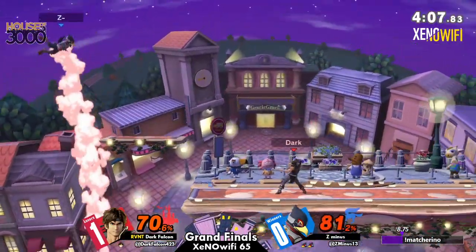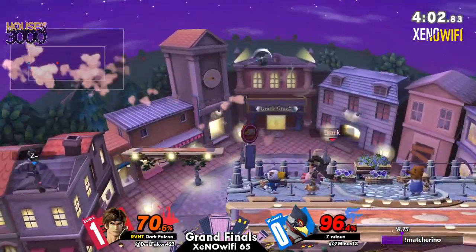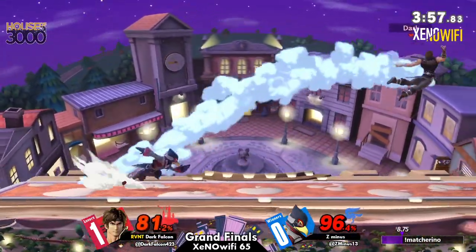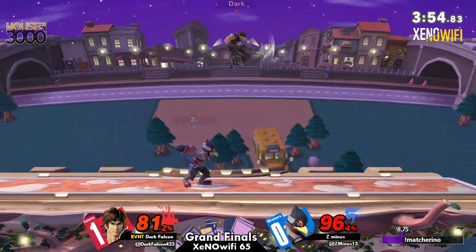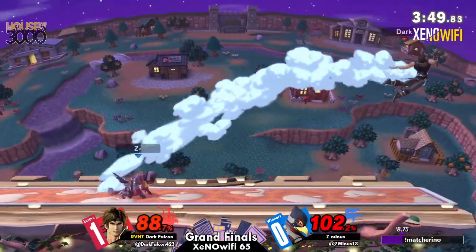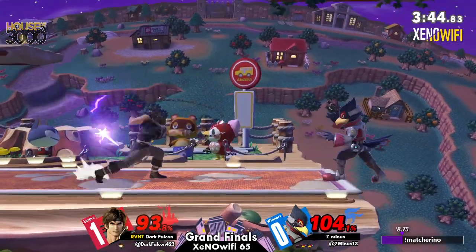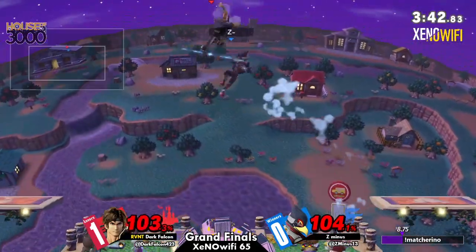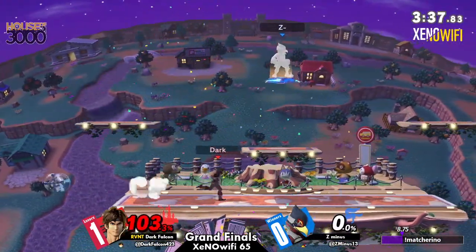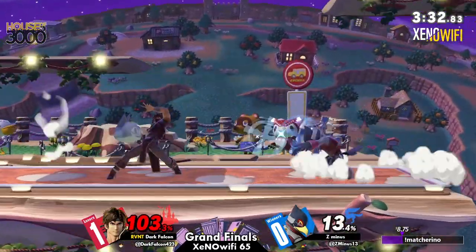Something that's really noticeable is that we've seen Z- definitely has their options, and their disadvantage tendencies are very noticeable. But that doesn't really matter if Dark Falcon can't actually get Z- into disadvantage. So if Z- can keep this up, we can definitely see an easier time coming in from Z-. Dark Falcon feeling himself even though they're very close to losing this match. That's gutsy. It didn't kill! Never punished.